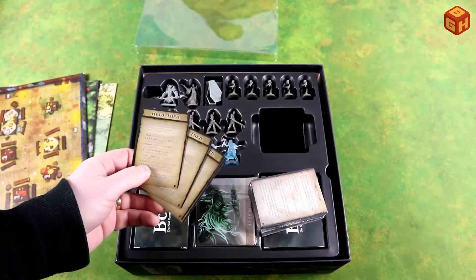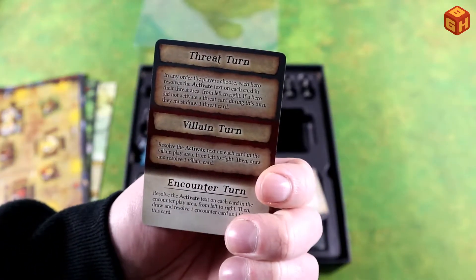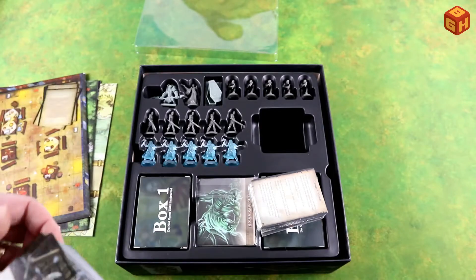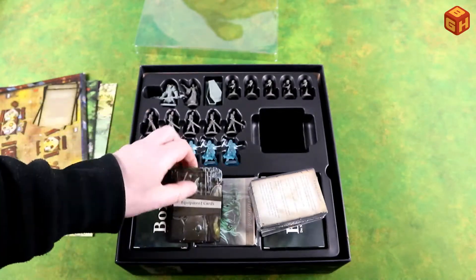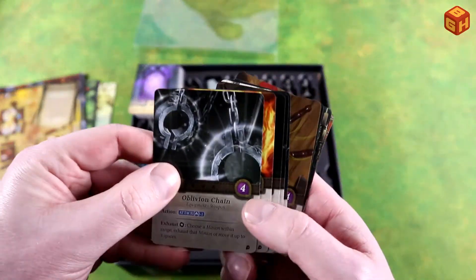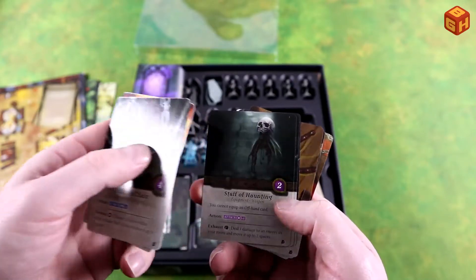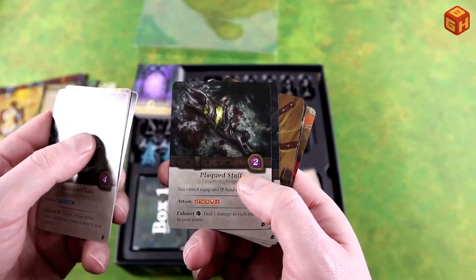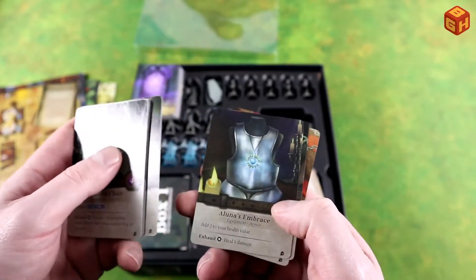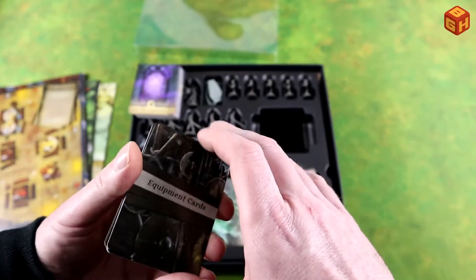First we have four overview cards for every player, with the hero turn on one side and the threat villain and counter turn on the other — so you can give each player one of these. Then we've got some more equipment cards, just like in the core game — these just add to the game, so some new things you can find, all with their unique artwork. Some really lovely artwork.